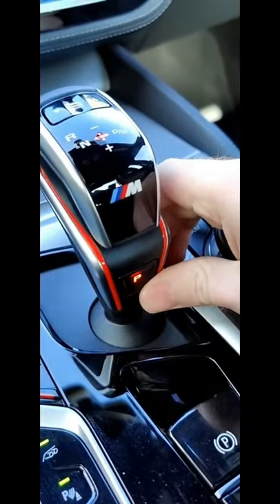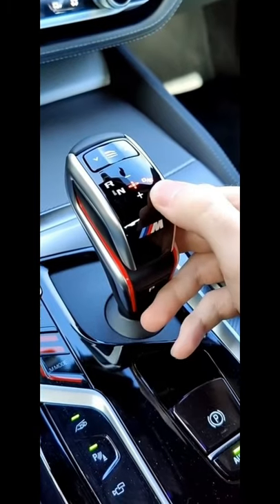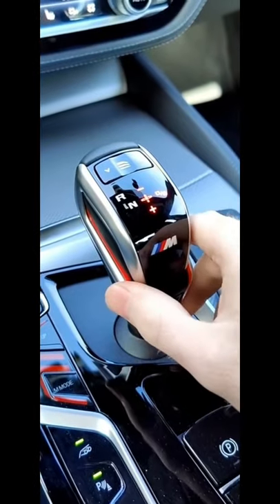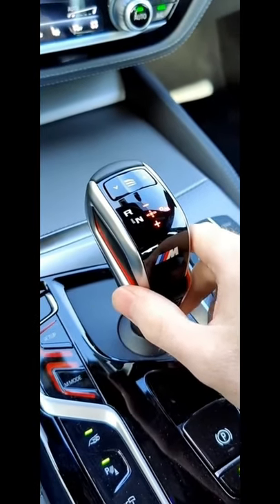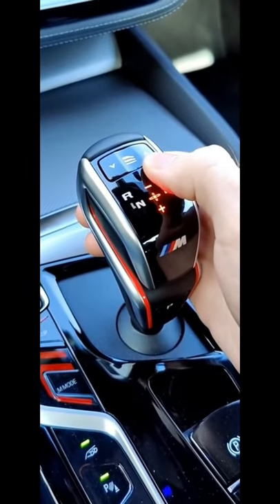As for the S over here, toggle it once when you're in drive to throw it into sport mode — that's sequential shifting — and then you can use the paddles. Up here you can change your shift aggressiveness if you're in automatic mode.